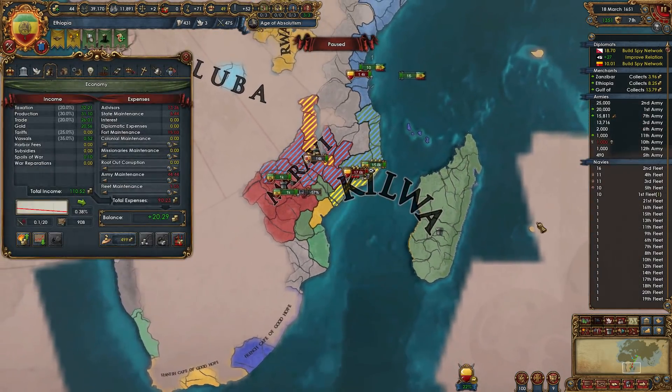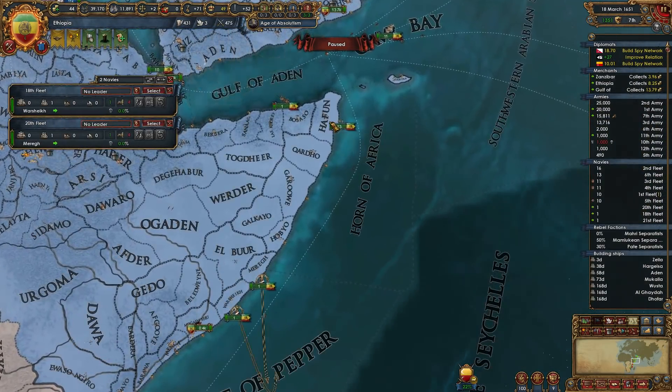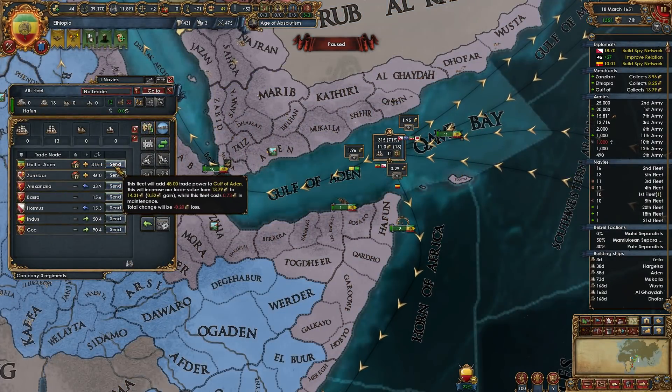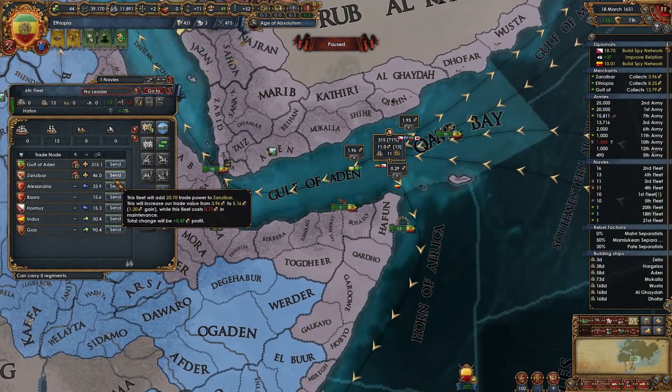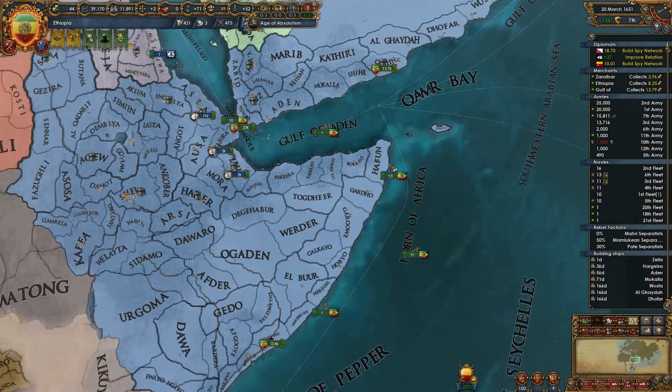Might need to do something about the relationship with that other guy. Being over the relationship limit I don't think is a big deal, but if it's going to add up into development then I'd like to fix it. Check trade in Zanzibar and Goa. Send some more ships to Goa.